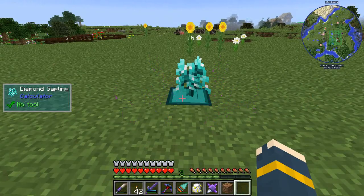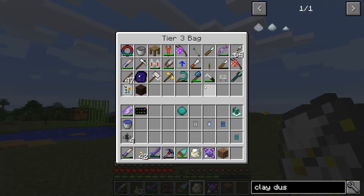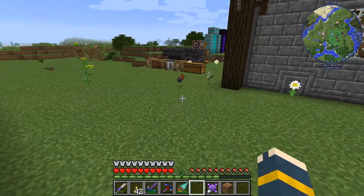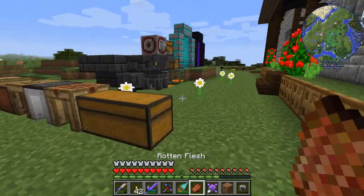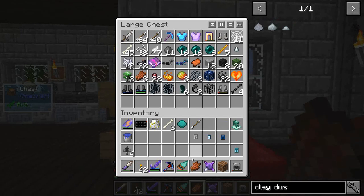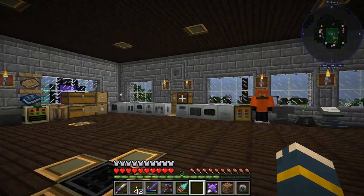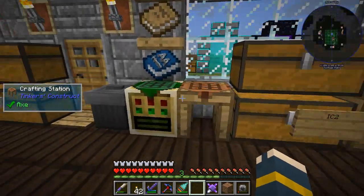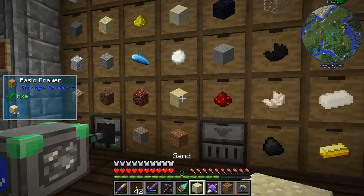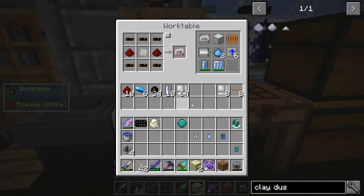Particles. Do I have any fertilizer? It doesn't look like I do, strangely enough. I thought I always carried around fertilizer. I grabbed the stuff - it's fine. Soon we'll have an AE system and we won't have to worry about organizing things. The tree's going to be grown by the time I finish this, but that's okay.